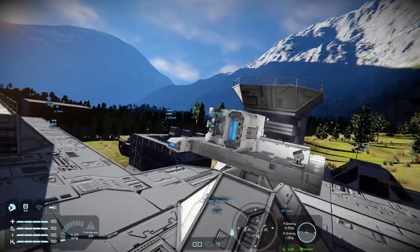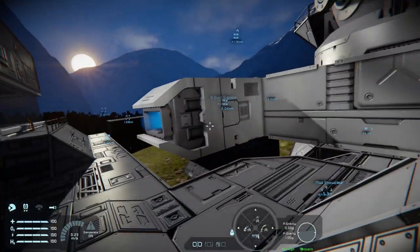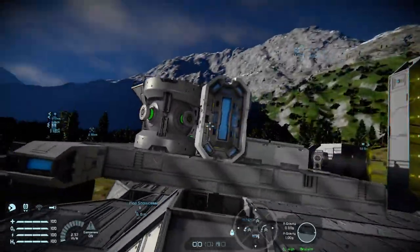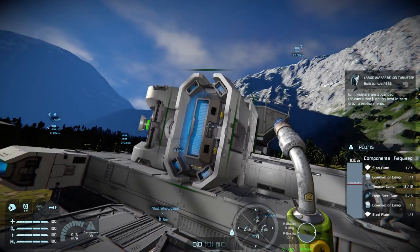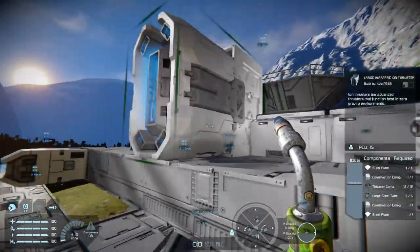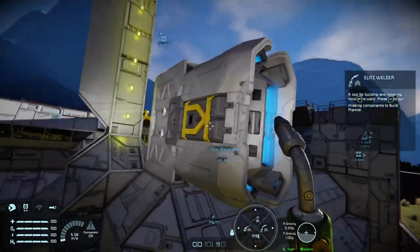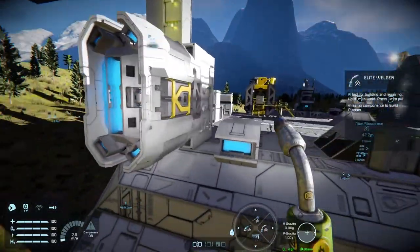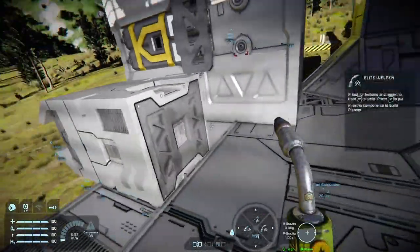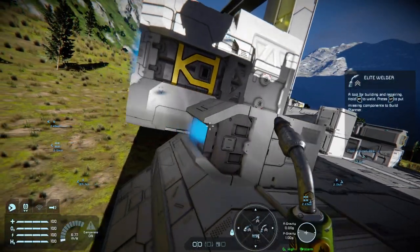If you're a ship builder you're going to like these — modular designed Warfare 2 style iron thrusters in small grid, and a large iron thruster. Again, same stats as the original iron thrusters, they just look different. You get them in large grid as well. The warfare iron thrusters look very nice, and the way they're designed they will look much better on a ship in general.